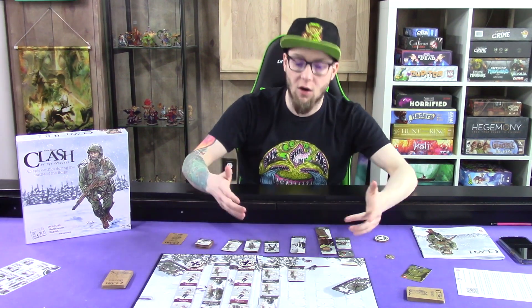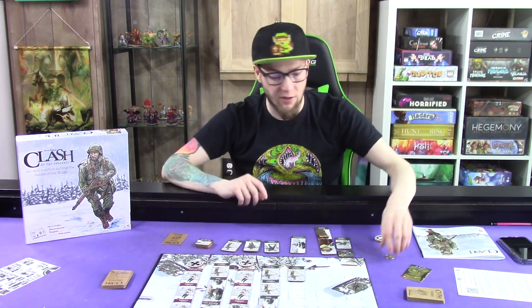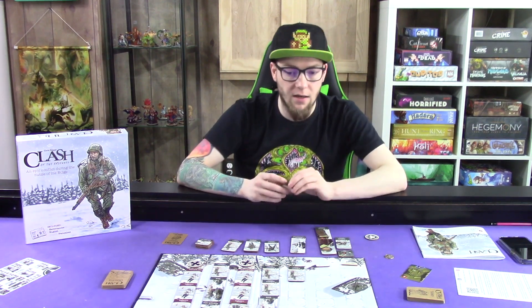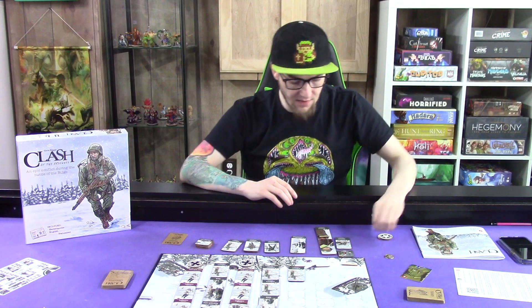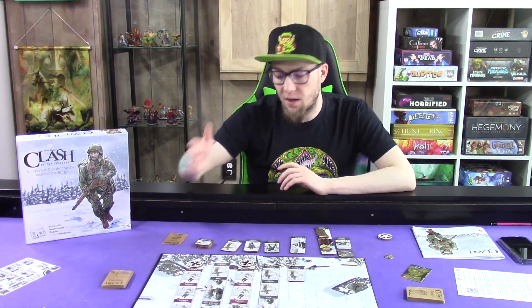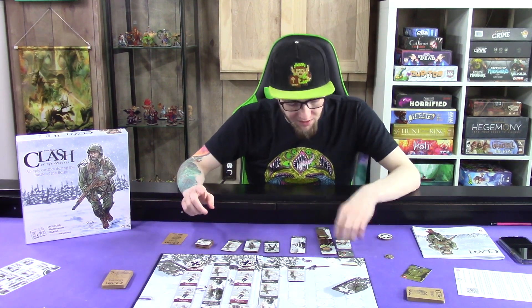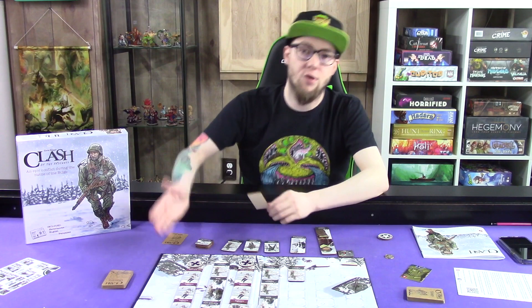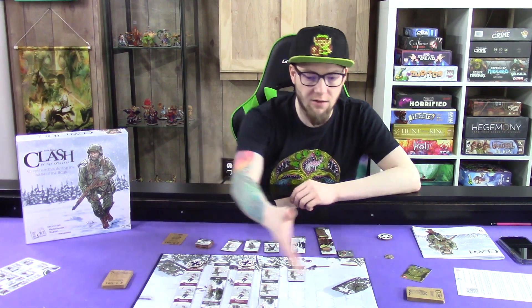When you conquer a road — which basically means you make a line from one end of your board to the other with no gaps — you take one of your discs and place it there. That means it's locked up, your opponent can't put any units down on it. However, there are special units called the mortar that can attack two roads away. If road four is currently conquered and I place my mortar on road six and defeat a unit, can you destroy a unit on a conquered road? Who knows? Most likely not, because then this game would never end.